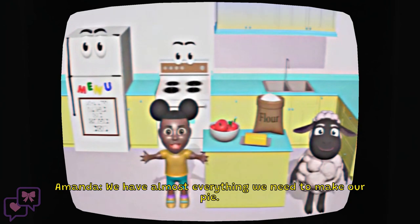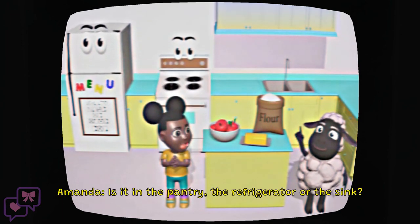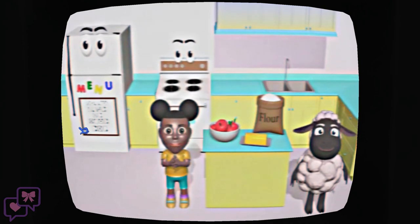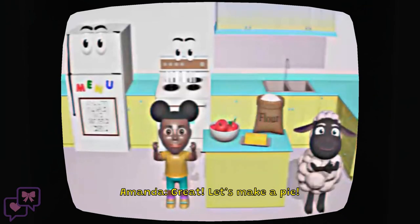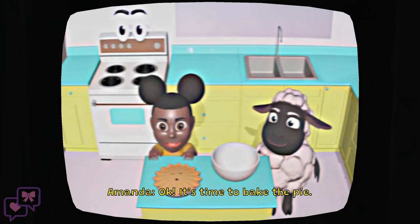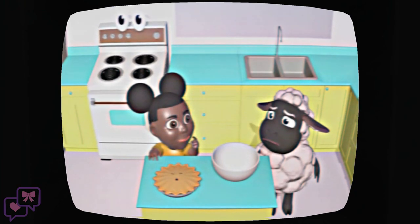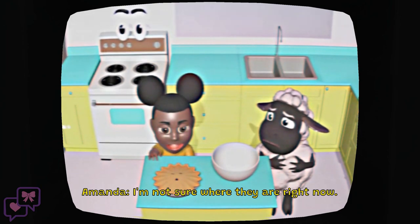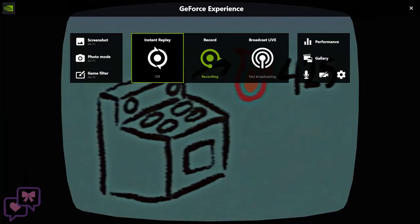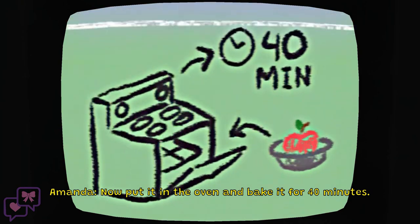She didn't even cut the apples. They look for the apples — I guessed the sink, then the fridge. Amanda gets sad when I say I don't want to help. Now they're adding apples and cinnamon, and it's time to bake a pie. Wooly says they shouldn't use the oven by themselves and should ask a parent. Amanda says she's not sure where they are right now — I suspect Amanda killed her parents. They preheat the oven to 425 degrees.